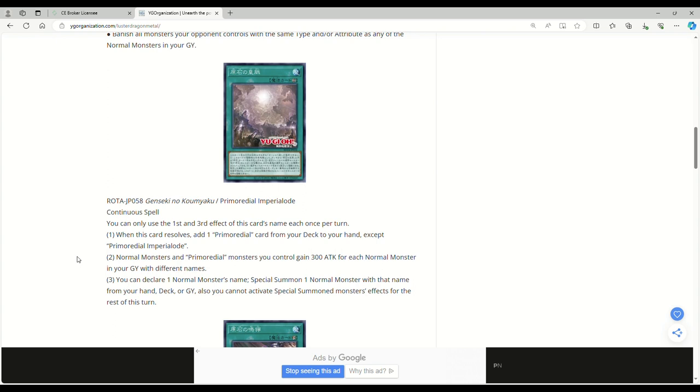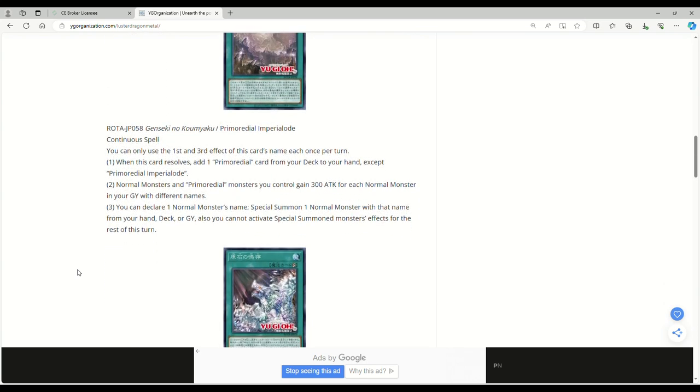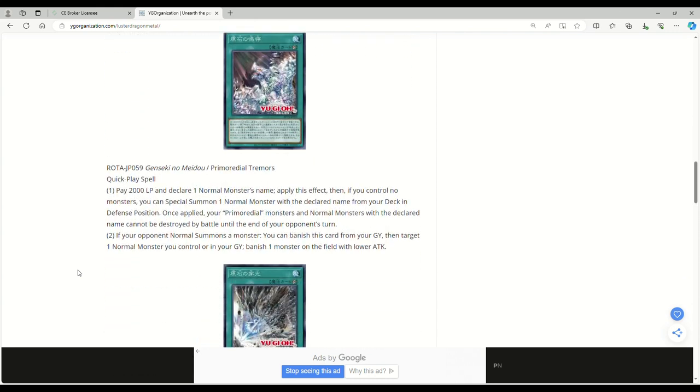This here is Primordial Imperial Load, a continuous spell. I wish it was a field spell. You can only use the first and third effects of this card's name each once per turn. When this card resolves, add one Primordial card from your deck to your hand, except Primordial Imperial Load. Normal monsters and Primordial monsters you control gain 300 attack for each normal monster in your grave with different names. With Ojama Green, Black, and Yellow, that's 900 extra attack for all your monsters on the field. You declare one normal monster's name, special summon one normal monster with that name from your hand, deck, or grave — though you cannot activate special summoned monsters' effects for the rest of the turn. We now have an official way to cheese out Beaver Warrior, and I couldn't be happier.